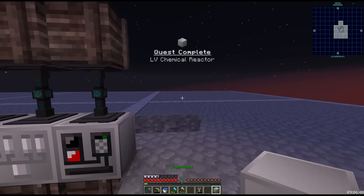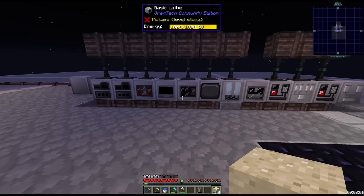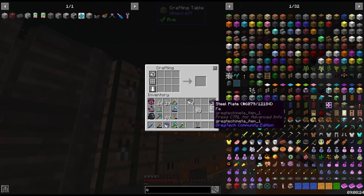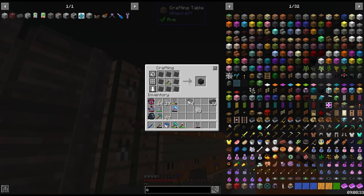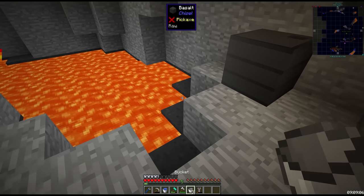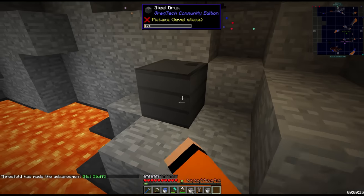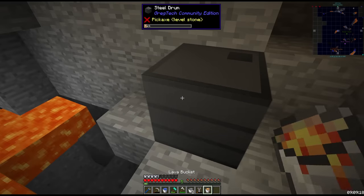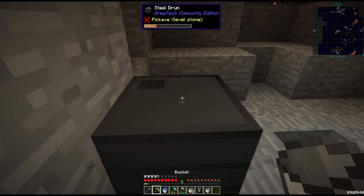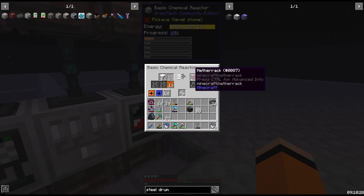We're going to get netherrack using a chemical reactor — this is our first chemical reactor. We'll use the recipe with dust blocks and lava: to get dust we macerate sand. To transport the lava more easily, we're going to make a steel drum using a steel hull and a bucket. This thing holds 64 buckets of fluid and retains the fluid when picked up. Let's go for 16 buckets of lava. And there's no burning in your hands here unlike GT New Horizons. This gives us our netherrack.